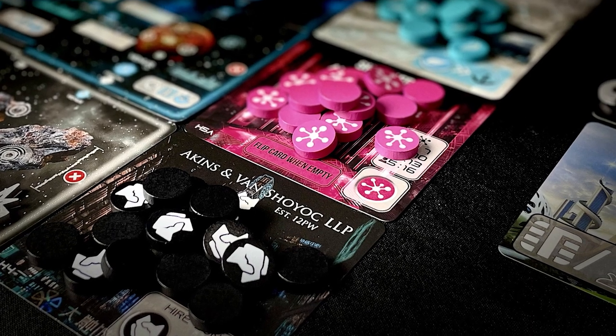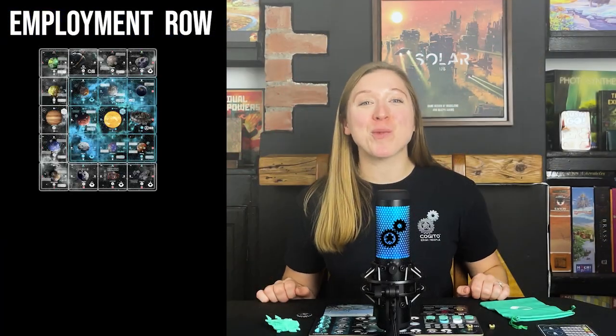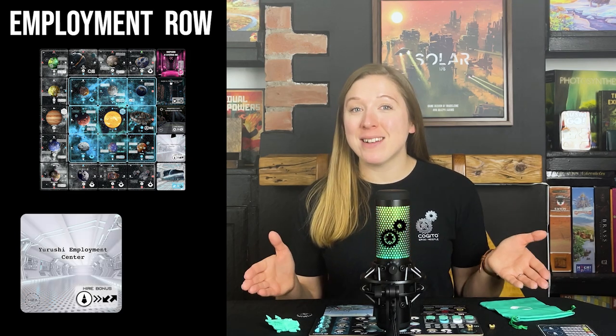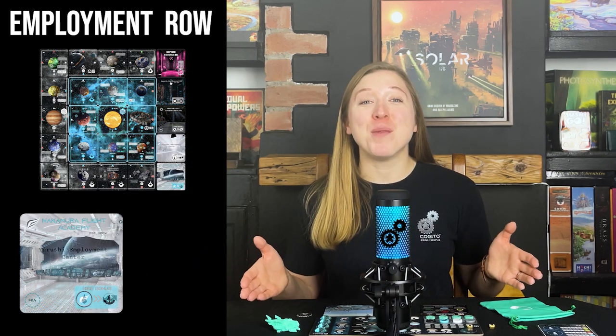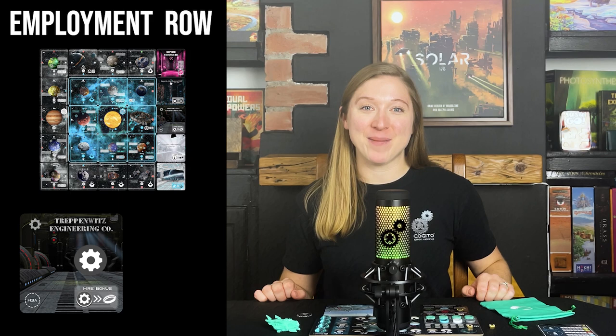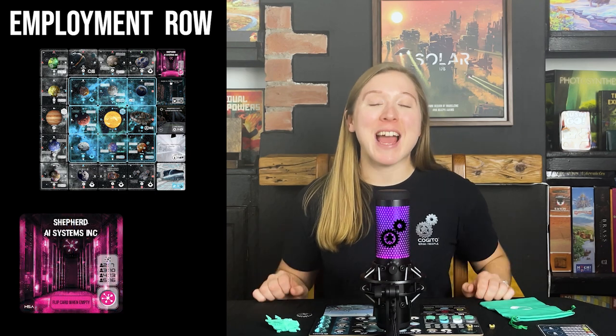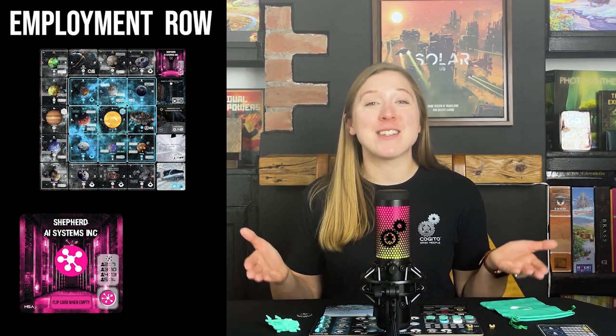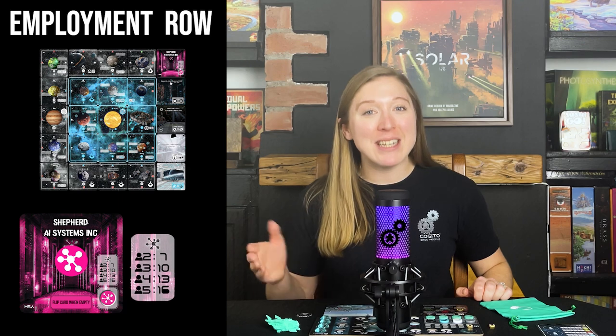Now onto the Employment row. This row of cards indicates the workers you can hire during the game. Place each of the hire cards to the right of the Solar System cards with the A-side face-up and populate them with the relevant workers. Populate the Urushi Employment Centre card with all of the General Worker tokens, the Nakamura Flight Academy card with all the Pilot Worker tokens, the Treppenwitz Engineering Company card with all the Engineer Worker tokens, the Akins and Vanshoiuk card with all the Lobbyist Worker tokens, and the Shepard AI Systems card with all the Algorithm Worker tokens. The number of Algorithms you place on the card is dependent on the player count, which is listed on the card itself.